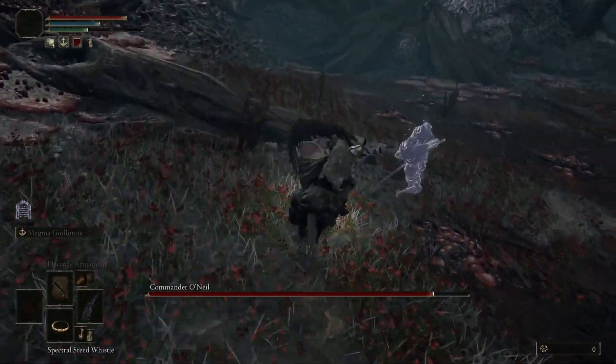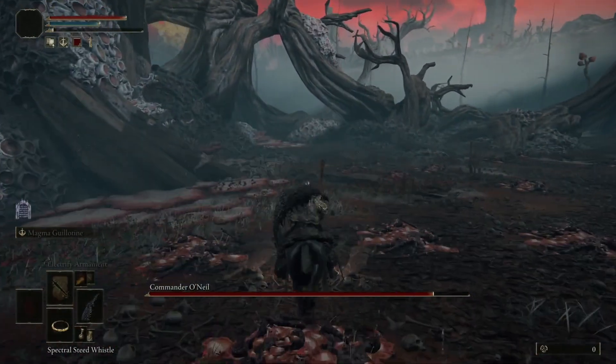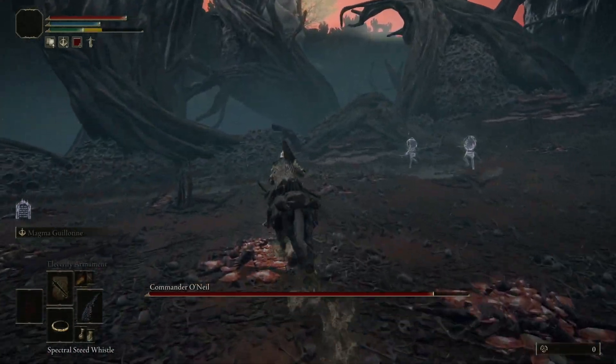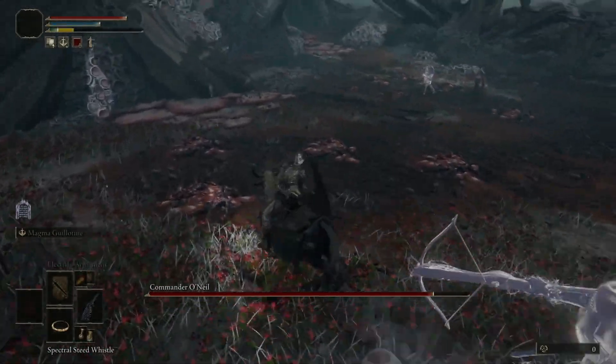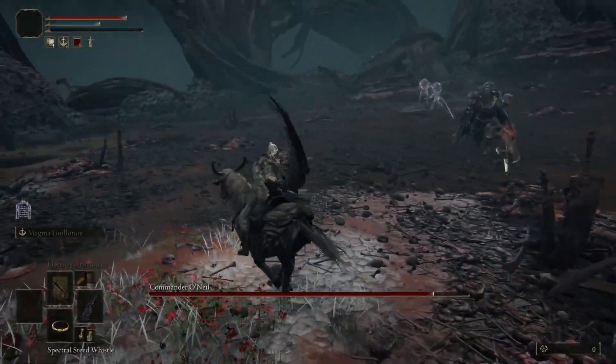Then you need to clear the entire area of the little ones, because once you stand in your spot you don't want to get hit. Keep in mind there are two spawn waves — we're going to get rid of them when they spawn. This is the first wave. There are two waves in total, and as you can see I'm just clearing them up before repositioning.